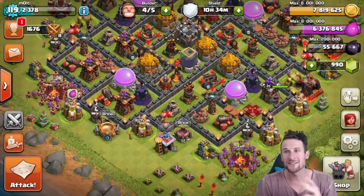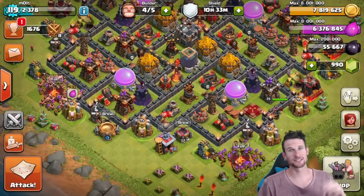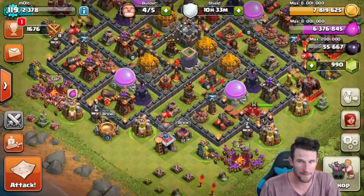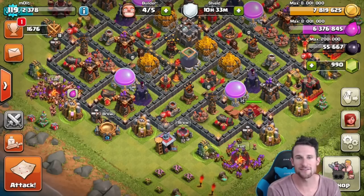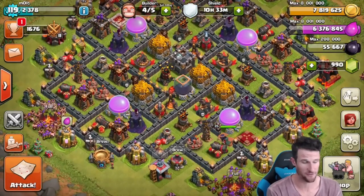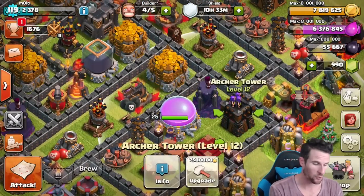Because of this boost right now, we have got almost full gold. Let me fix my mic real quick because it wasn't pointing at me, but we've got almost full gold guys. You know what that means — that means we have another upgrade coming. We have got one, two, three, four max archers right now. Four max archers, and I want to get another one right here.